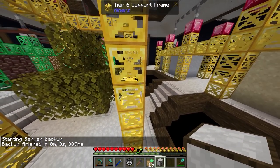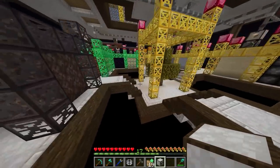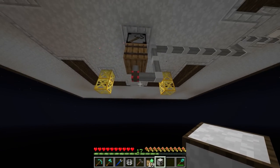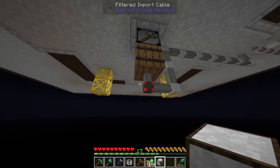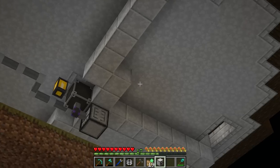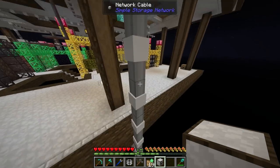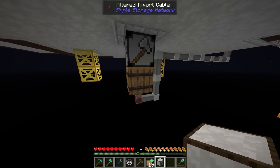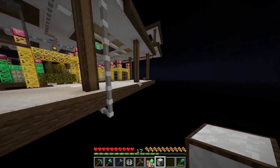I swapped out the tier one frames for tier six frames — not required, but it looks nicer. I've put down an import cable to pull all the items in. Before, we were using a hopper and a draw controller, which worked, but we'd have to run a lot of trim. Instead, I ran a network cable from here down across, and now we have a filtered link cable slowly pulling in all the resources.